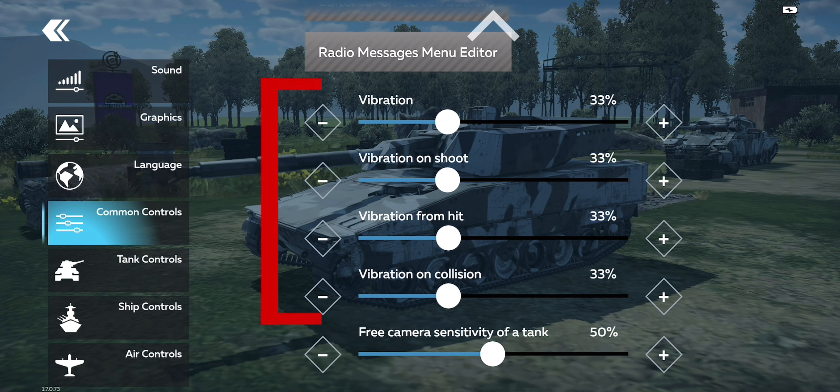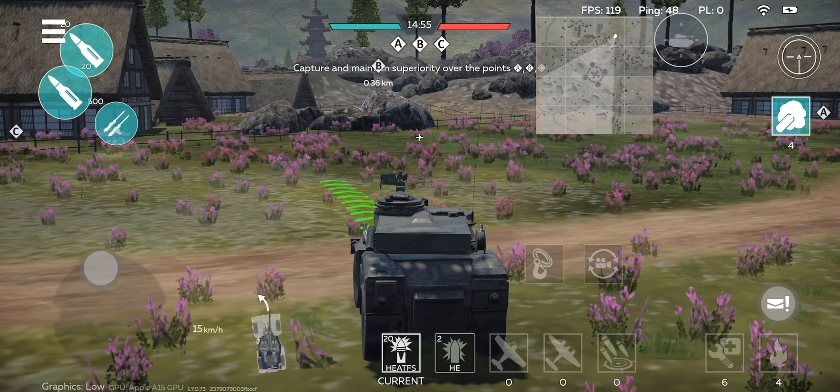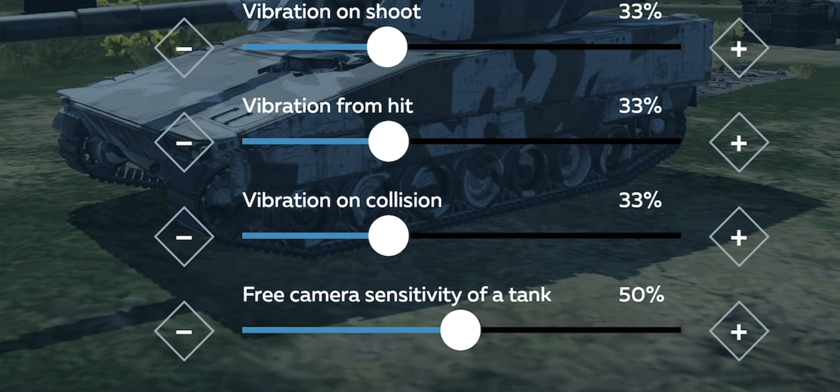Starting with vibration feedbacks, I do not use them, but it is up to you if you want to or not. Free camera, as I hope you know already, allows you to look around while keeping your turret in the same position. I have it slightly higher than my camera sensitivity to allow me to look at my surroundings faster.